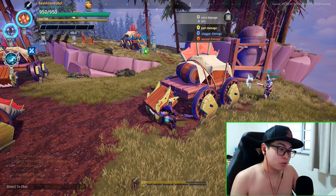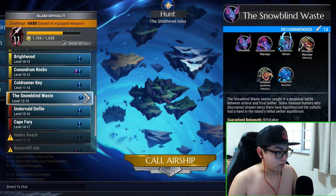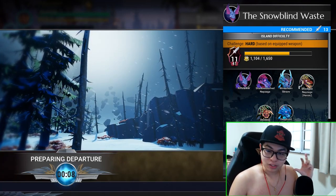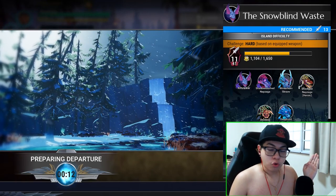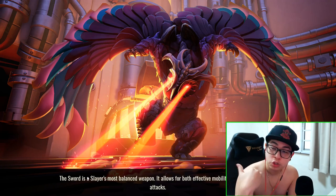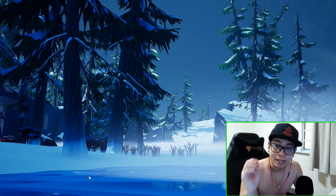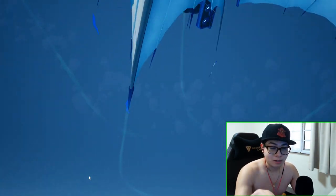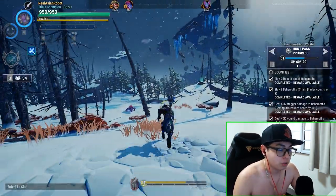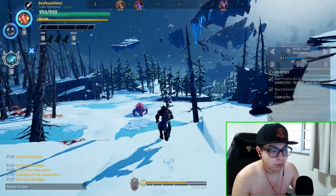So what does wound damage actually do? Each behemoth part has a certain wound hit point threshold. Once you cross that threshold, you will wound the behemoth — you'll see blue smoke coming out of the part, meaning it's wounded. The person who wounds it gains a buff called Aether Rush. Aether Rush grants you 15% attack damage, attack speed, and movement speed, and also helps you recover stamina faster.